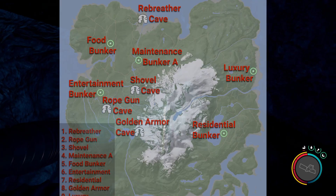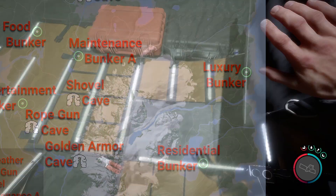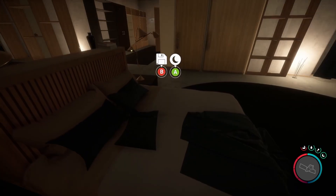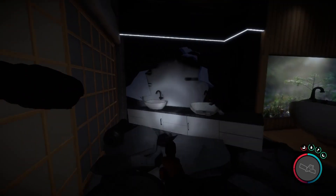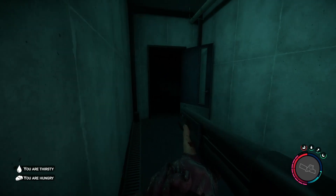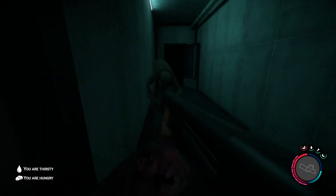Lastly is the luxury bunker in the northeast. Hopefully you remember to open it in the residential bunker. Deeper inside there will be a living area where you can save, and in the bathroom you'll find a cave that can be opened with the golden armor. From here on out you'll be fighting demons, so keep on the golden armor to reduce the damage they give. We won't go into any spoilers here, but make sure you're prepared for the worst.